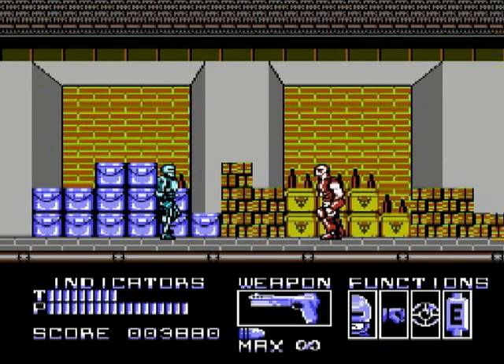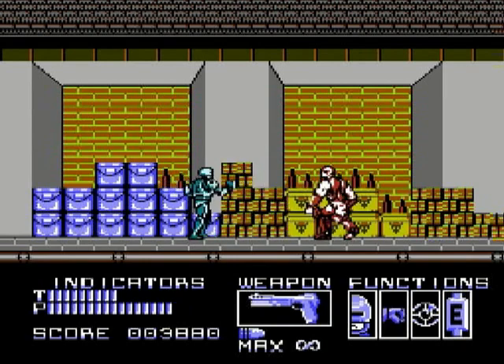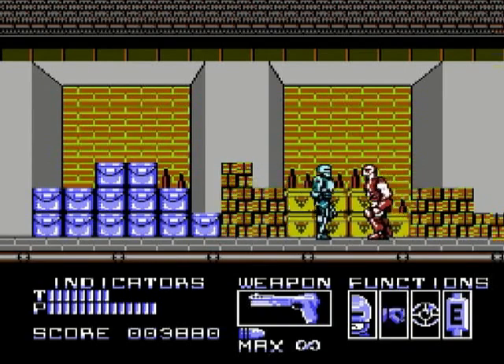Now real quick — I remember finding this guy. At first, watch this: you shoot him and he deflects bullets. So you can't hit him, but you can block his hit. So you kind of block, and then just punch him a lot.